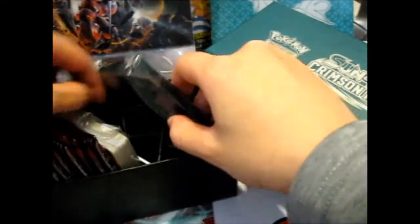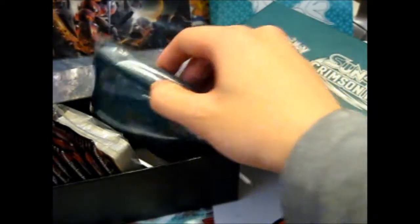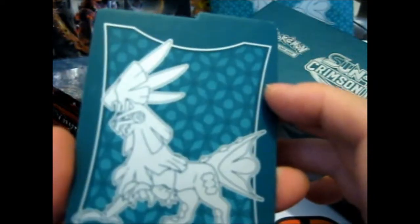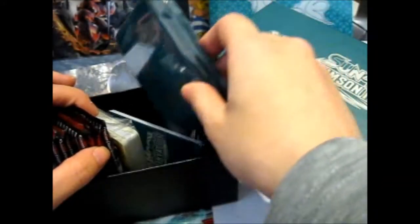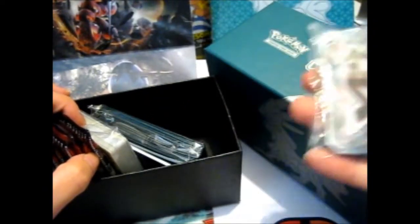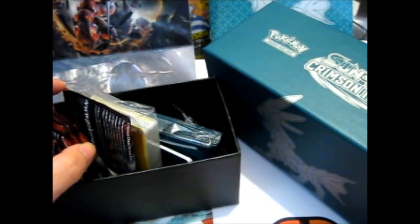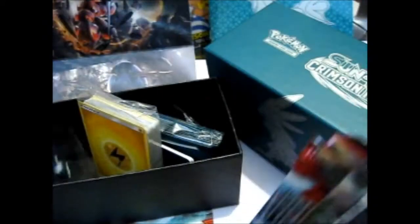We got the box. We got the cardboard dividers — the zigzag kind. We got 4 of these with Silvally on them. We got 65 card sleeves with the shiny version. We got the damage counter dice and an awesome red GX marker. We got 45 energy cards. We got the online code card, the damage counters, and the dice.